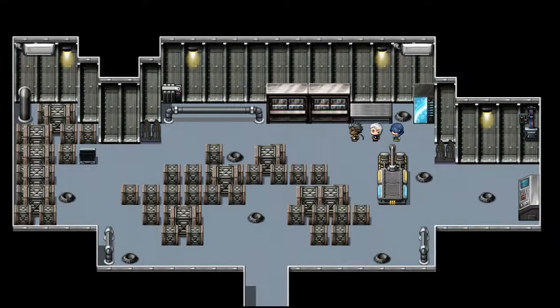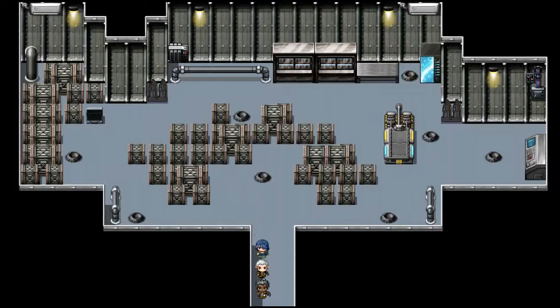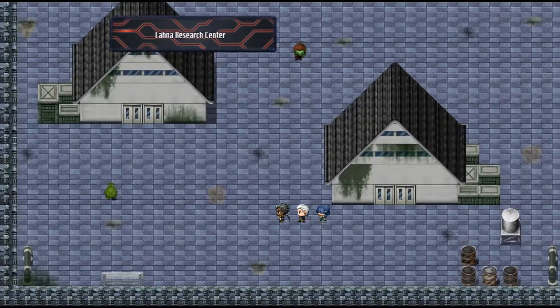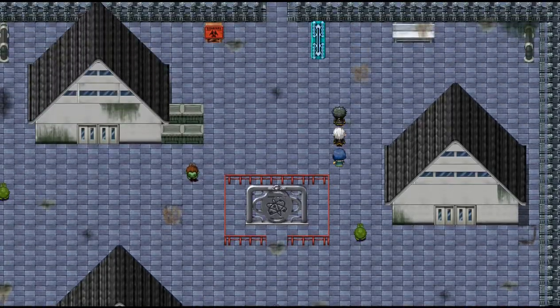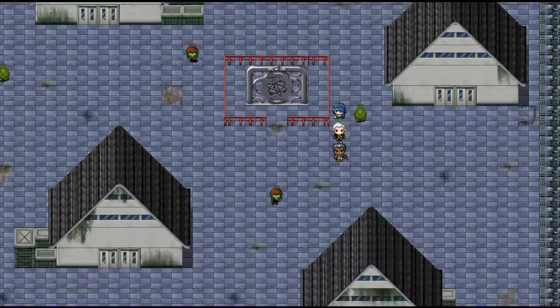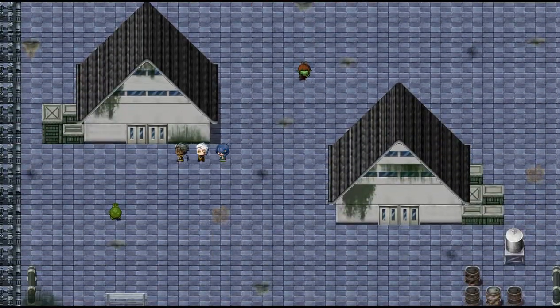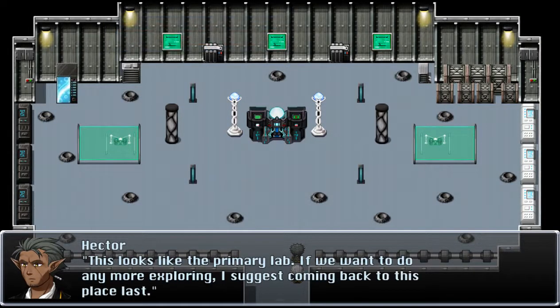Alright, so I got myself a Neuro Stimulant. A Neuro Stimulant is basically like a Revive — like a Phoenix Down type of thing. Let me save before I go in there. This is going to be one mad dash out of here. This looks like the primary lab. If we want to do any more exploring, I suggest coming back to this place last.